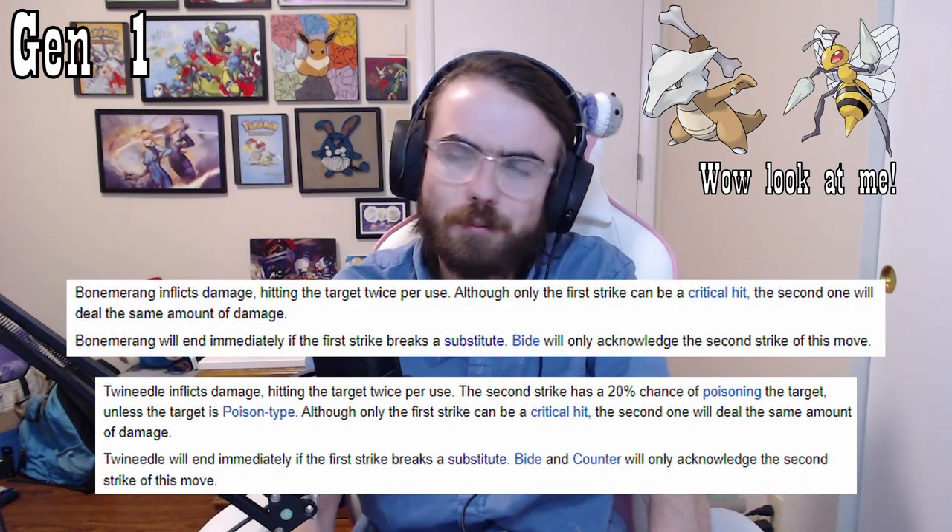Generation 1: multi-hit moves do exist but they're pretty bad — awful, I would say. Some are signature moves, like Bone Meringue and Twin Needle. The mechanics: for moves hitting two to five times, there's a 37.5% chance for two hits and three hits, and 12.5% for four and five hits — so three-eighths, three-eighths, one-eighth, one-eighth. It's weighted toward two and three, so the luck is not on the user's side to hit five.